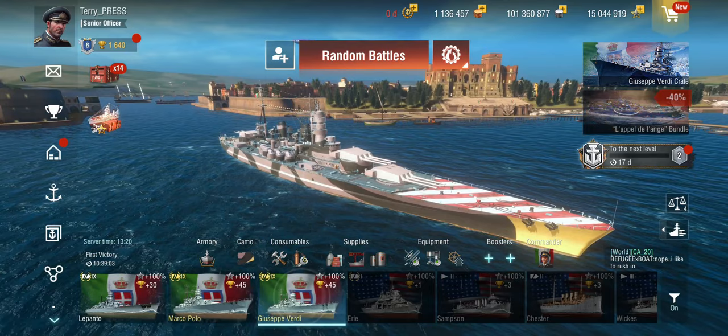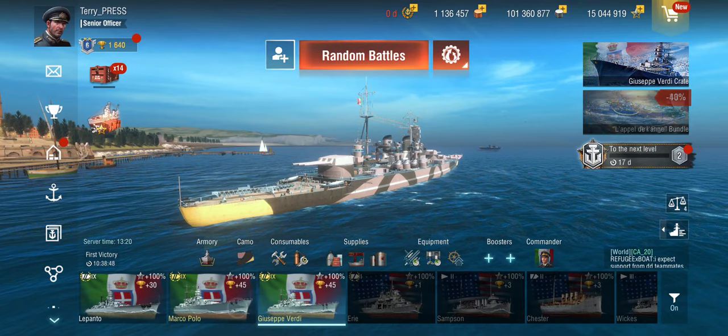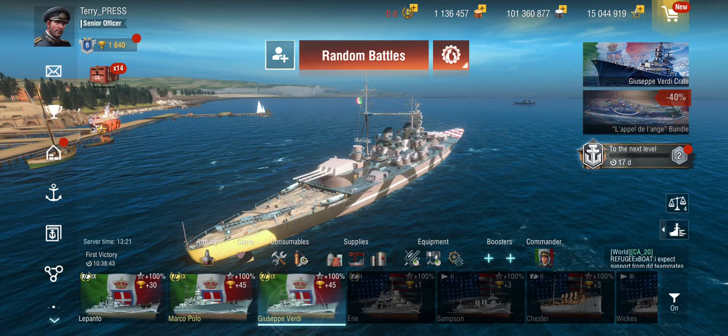Look at these raised barbettes. Is that the same thing on the Marco Polo? Yes — it's basically the same model, just with a different camo, and they've moved the float plane launcher a bit to the side. Other than that, it's the exact same ship. It's chunkier than a Lepanto, but at least these extremely raised rear turrets make sense — otherwise you'd be blasting your own float plane off the rear of the ship.